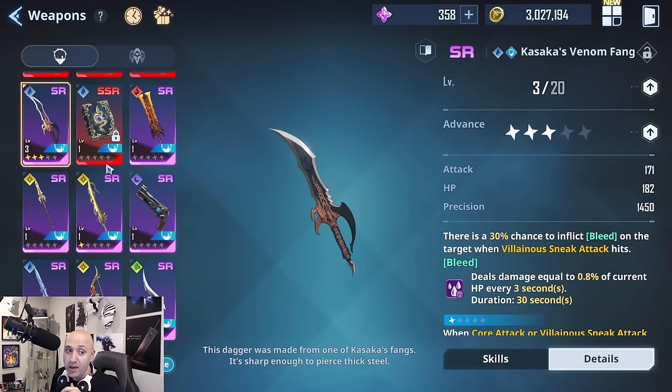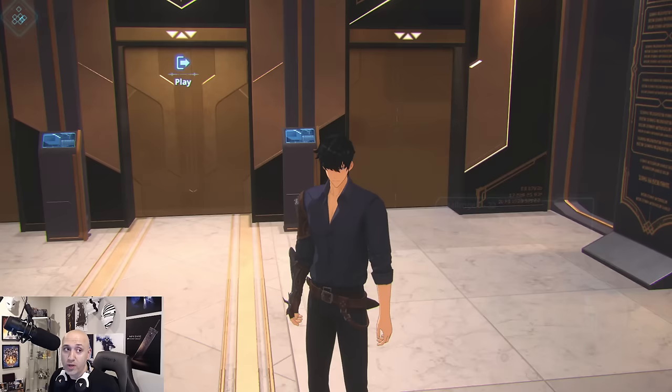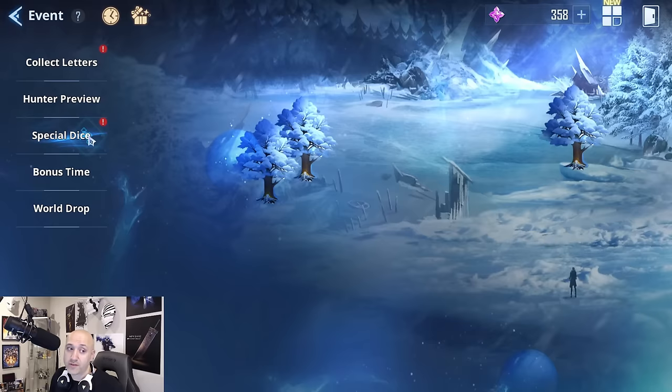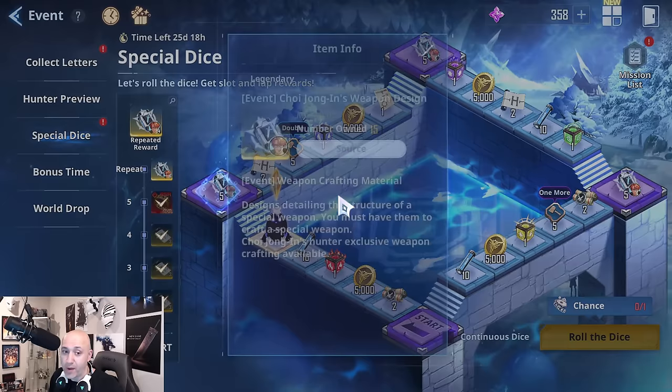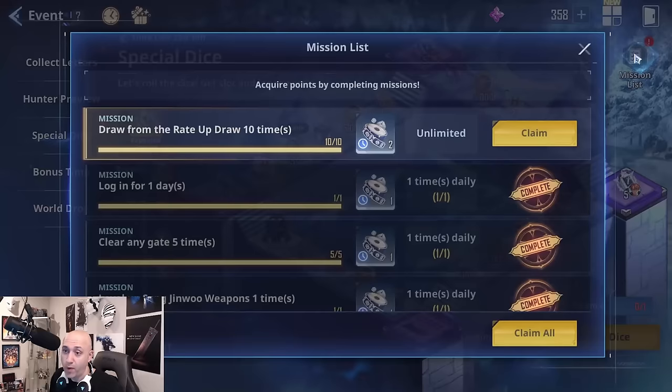For hunter weapons, SR and rare weapons drop from regular banners — just summon and you'll get them. For exclusive SSR hunter weapons, they exist in different places. For example, the special dice event currently running allows you to collect crafting materials and eventually craft a free SSR weapon when you hit step five of the event. This event is a great opportunity to get yourself some strong weapons.